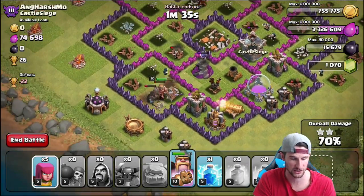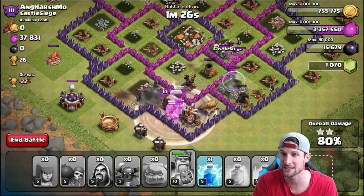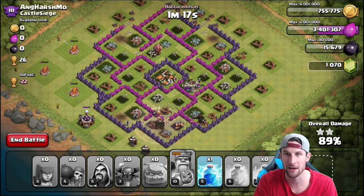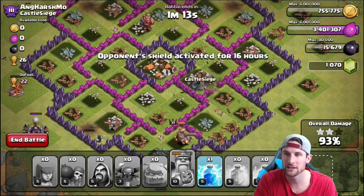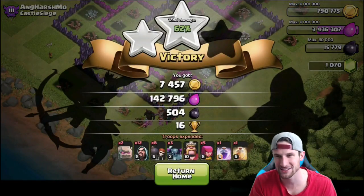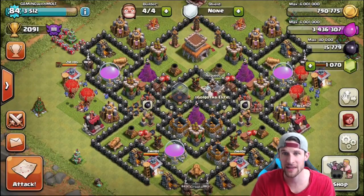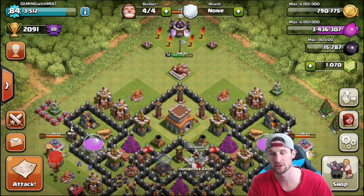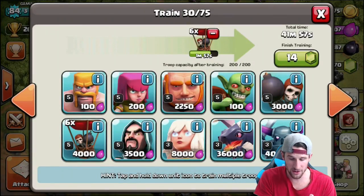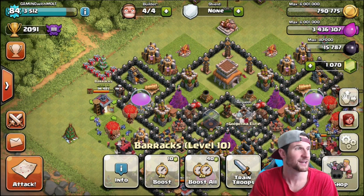We've got two of our PEKKAs still alive with a bunch of wizards doing work. We'll drop off some archers on the outside buildings, use our king's ability - oh wait, all three PEKKAs are alive! Absolutely crushing this base. We got all the loot, all that dark elixir, all that elixir, and five wizards still up. 26 trophies from that - not bad! I'm happy anytime I get 600 or more dark elixir because it really starts to add up, plus that loot bonus as we climb into Crystal and Masters.